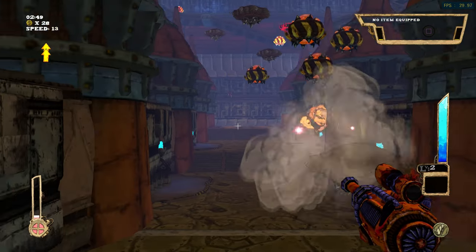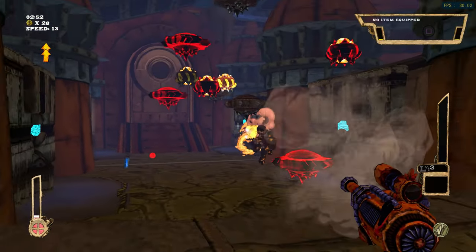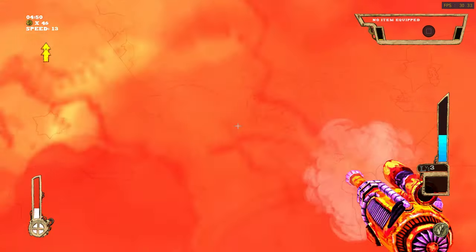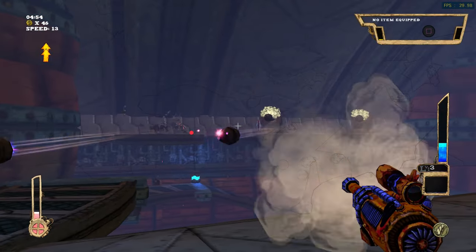Tower of Guns is a first-person shooter with roguelike elements. Thanks to its auto-generated levels, no playthrough is ever the same. Gameplay is mostly divided into arenas and boss fights, and the player must ascend towers to advance to the next levels. It's pretty fun.